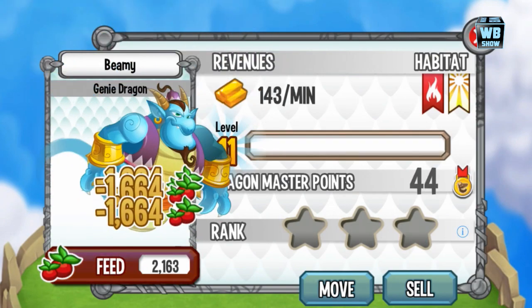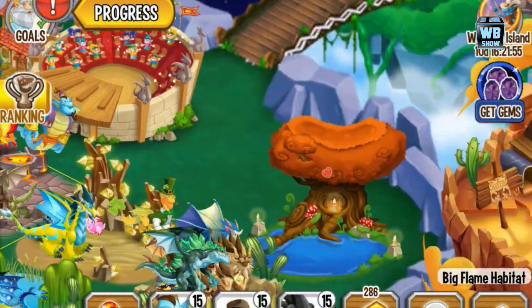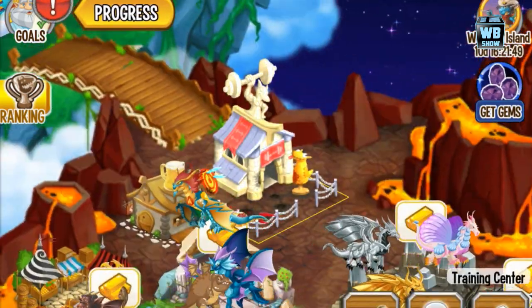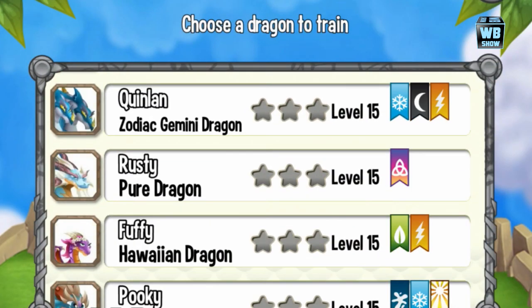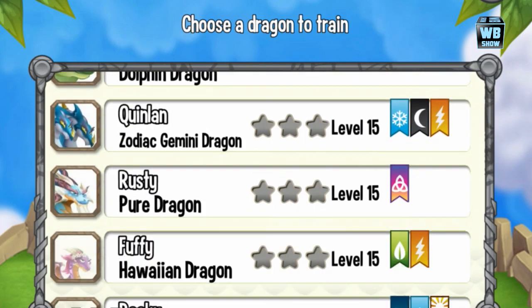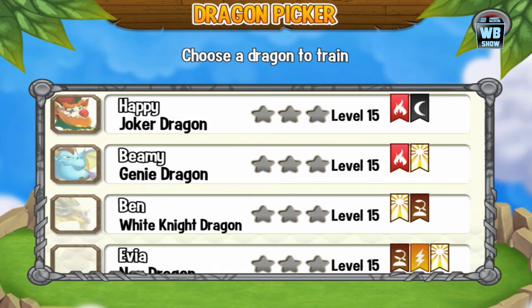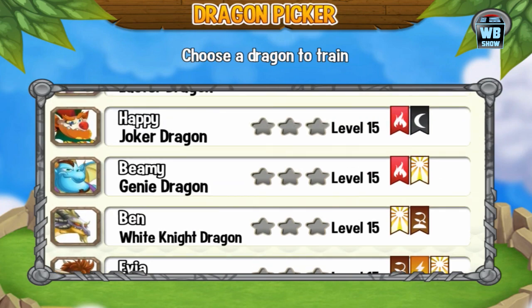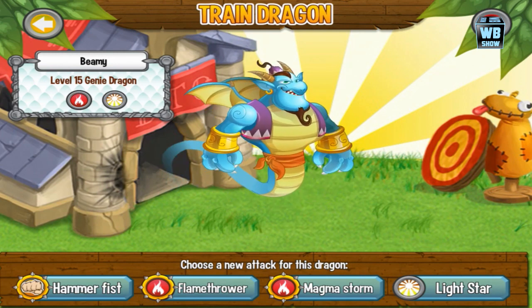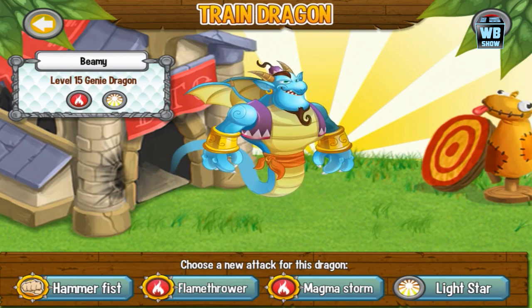We're going to evolve it, or get it to level 15, to check out the battle skills. Going in here, it should be level 15 — it should be around here somewhere. We have a lot of level 15 dragons. All right, here it is — the Genie Dragon, with the element of flame and element of light.